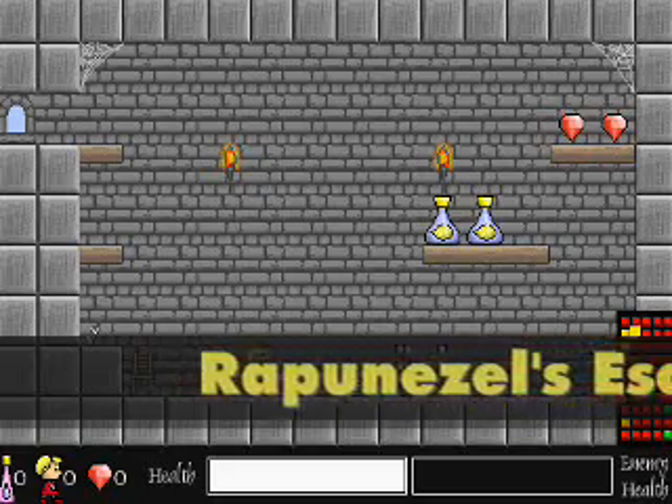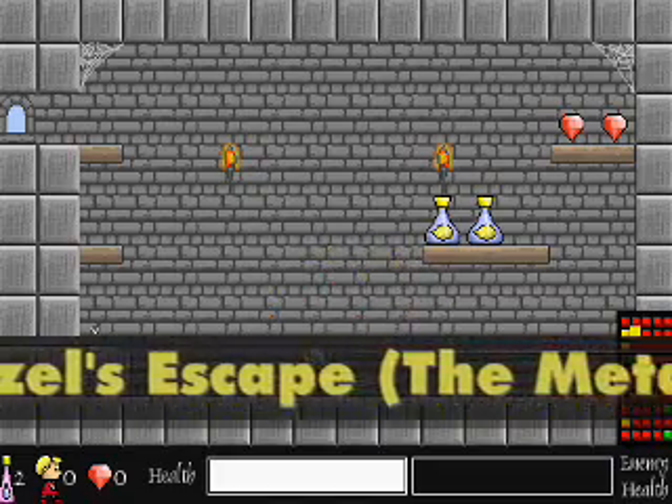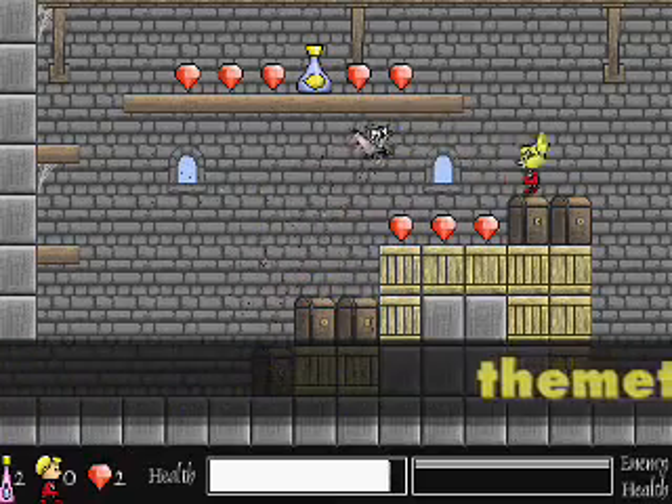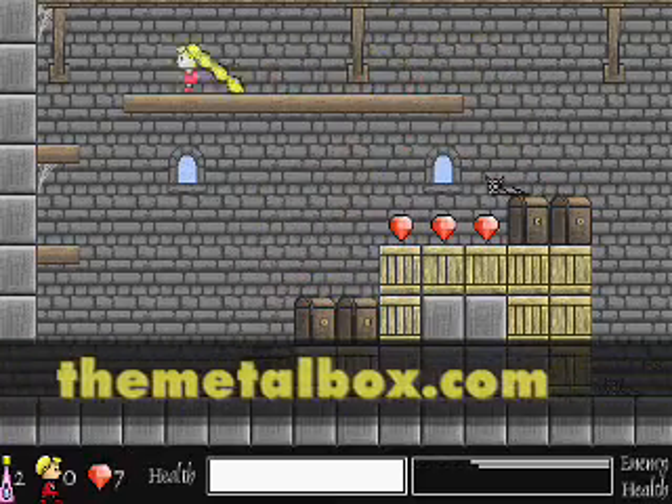In Rapunzel's Escape by the Metal Box, you play as Rapunzel, who is trapped in a tower. You must destroy the big witch and find your way to the knight who is outside of the tower. When you start, you have very little hair, unlike in the fairy tale.